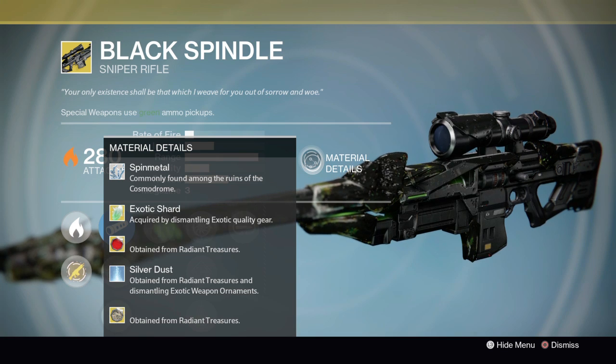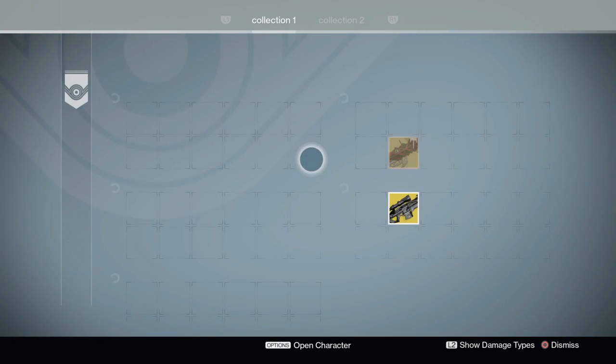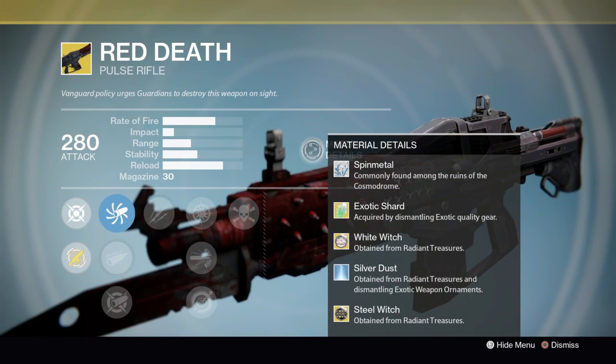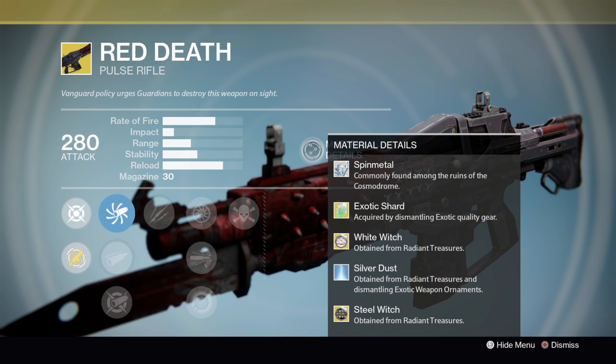Black Spindle is showing off ornaments that look like the Monte Carlo red and black one, and then a gold and black one from Glow Moon. Red Death we know has the White Witch and the Steel Witch, which are going to be really cool.